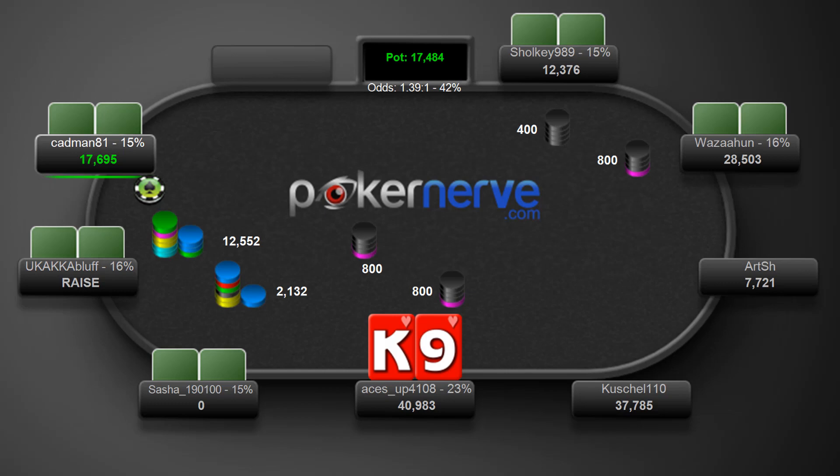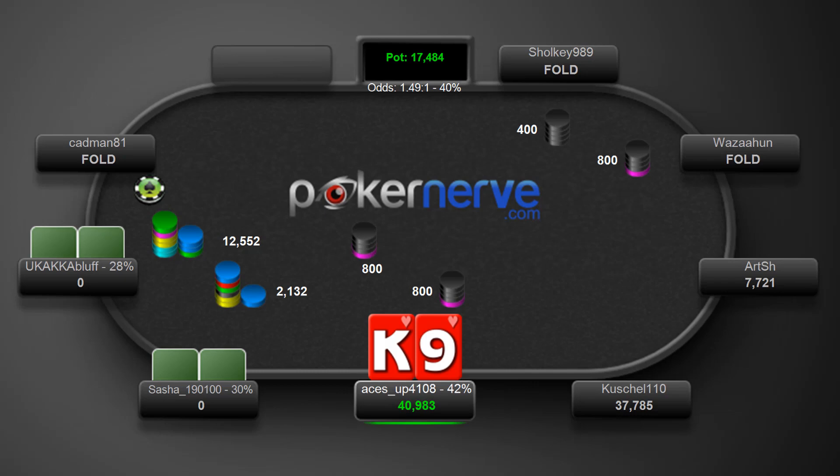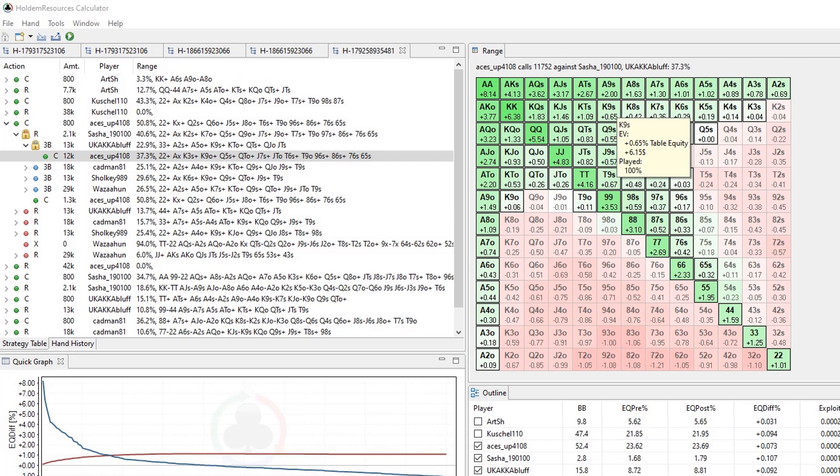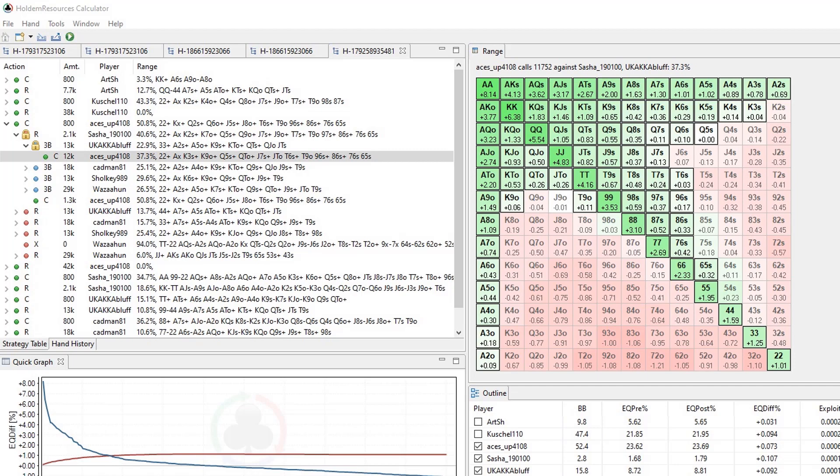We see the cutoff here rips in at M6 — what a wonderful spot this has now turned out to be with our covering stack. Both players have 2-start bounties in this $44 PKO, and we can see here in HRC this hand is going to make us $6 every time we click the call button. Just look at how wide we can go for it here.